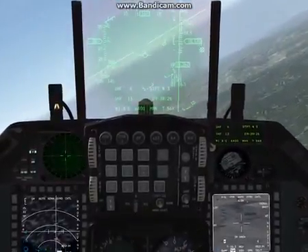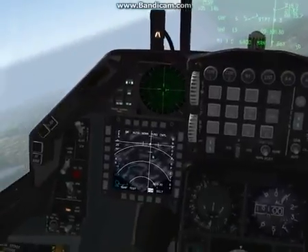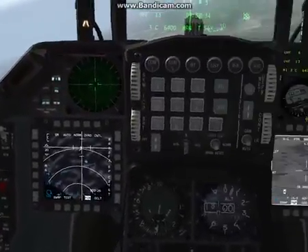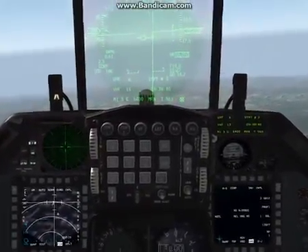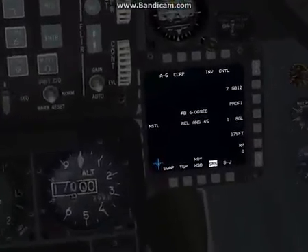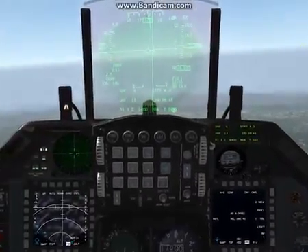I'm going to turn back towards the target. The next thing you want to look for is laser arm should be on, and master arm should be on, obviously. We'll go over to the SMS page and we have GBU-12 selected in CCRP mode. These are all things to do before you actually launch.